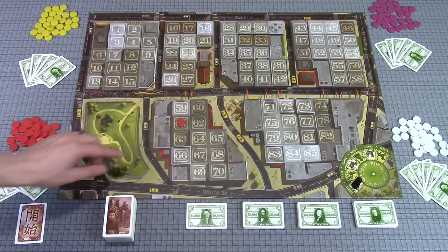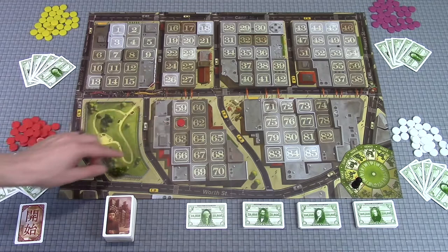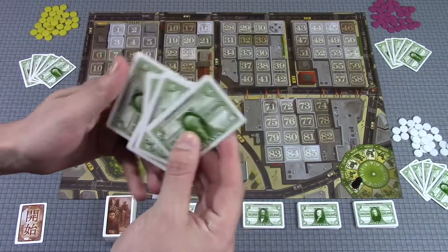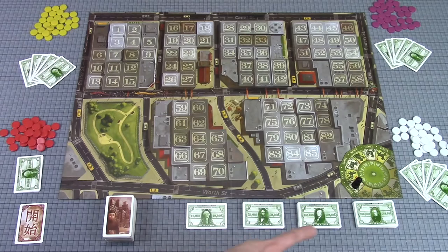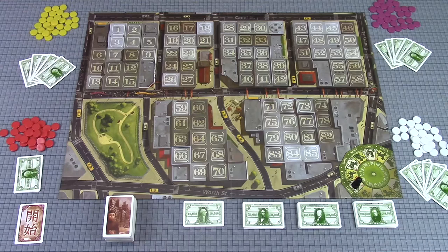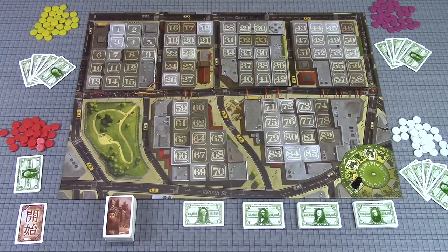Let's go down to the table, talk about how it plays, and then come back for some final thoughts. To begin the game, players are going to get some starting pieces — markers on the board to indicate which buildings and lots they own. They'll also be getting $50,000 in money with these $10,000 cards. You have several different denominations: tens, 50s, 100s, and 200s. They all have the same back so you can keep your money hidden, but they have different faces of presidents or important people in American history on the front.